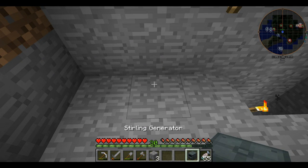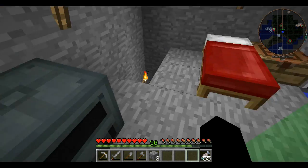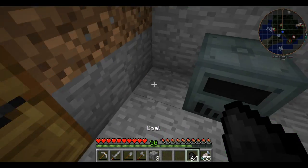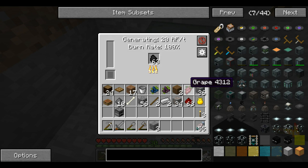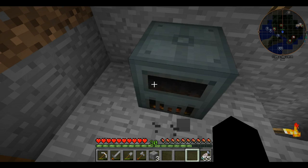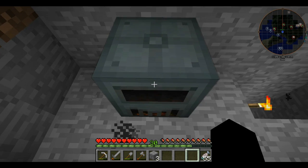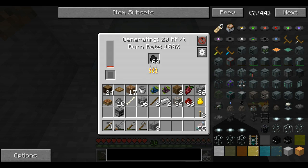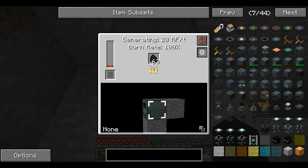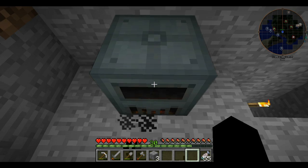We want to make a basic setup. Now we want to put some coal in here — let's chuck some coal in there. See, it's powering up and making some RF. We want to put the two other machines on either side of it. We want to configure it so that it pushes its power into the other machines, like that. You'll see these little symbols on it.